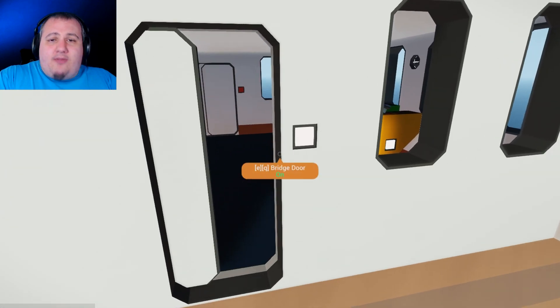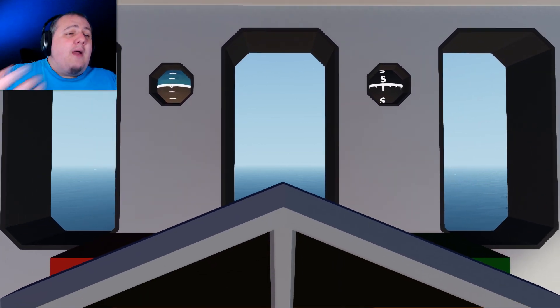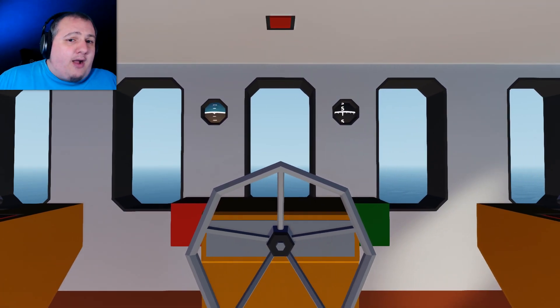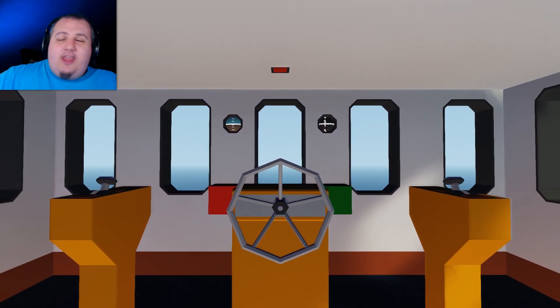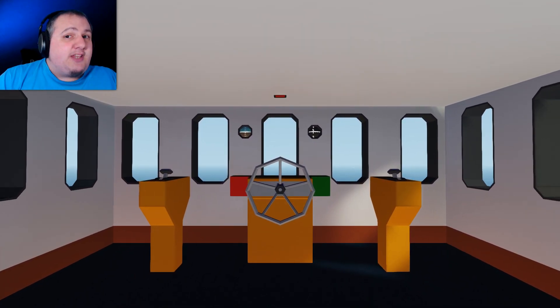Moving on from that disappointment — the bridge everybody! Offering fantastic views just like this, the bridge offers so much value for your buck. You've got a helm — you can use that to steer the ship — and even better, you've got telegraphs to your left and to your right, that makes it go faster or slower. It's up to you!